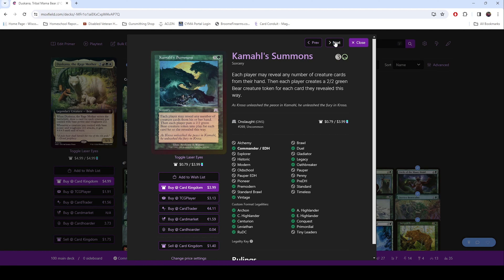Then we've got Kamahl's Summons — each player may reveal any number of creature cards from their hand, then each player creates a 2/2 green bear creature token for each card they revealed this way. How this works is you want to wait until people don't have very many cards left in hand. If they've got one or two and you know you're holding creatures in your hand, then you cast this, show what you got, create that many tokens, and you still get to keep all the creatures in your hand. It's pretty crazy.